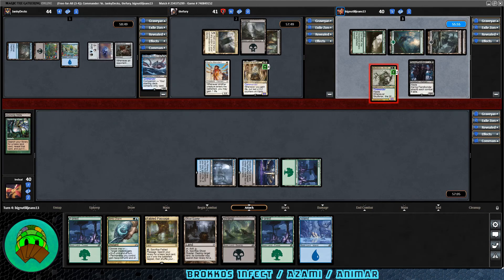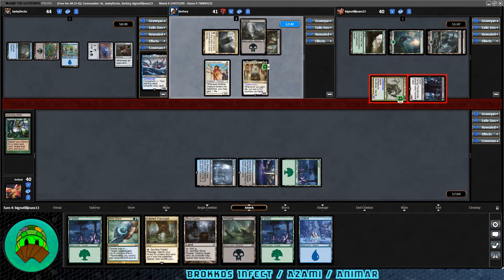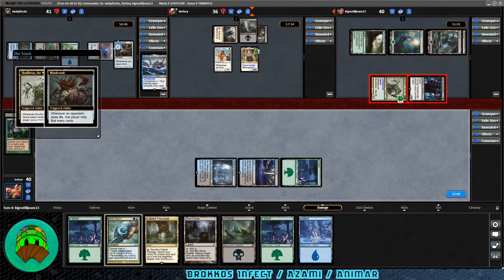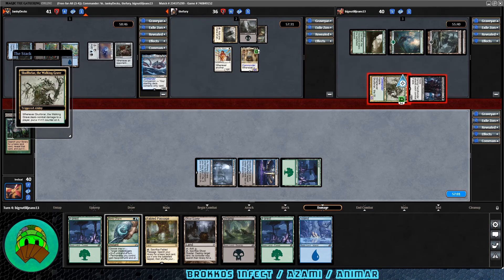Skullbriar attacks the Garuda player — that's fine. We're not posting much threat. Daring Fiendbonder goes into Karlov — kind of figured that; they want it dead to get the Indestructible counter. Mindcrank triggers, so Karlov is going to mill 5 cards. Skullbriar gets another counter. We see some interesting mills: Sorcerer's Priest, Righteous Authority — whenever a creature attacks you gain one life — Rogue's Passage... and Bolas's Citadel — that would have been good. Happy to have that in the graveyard.